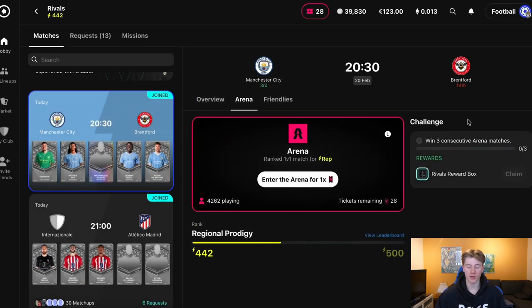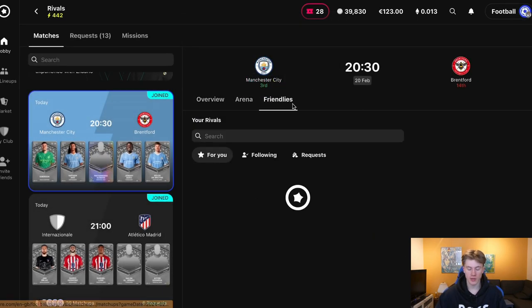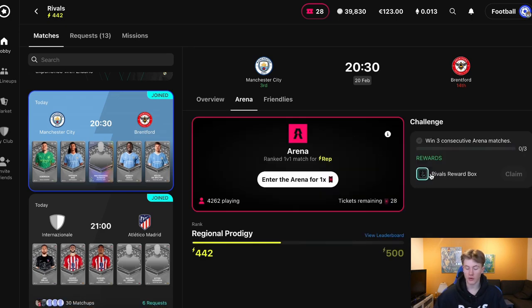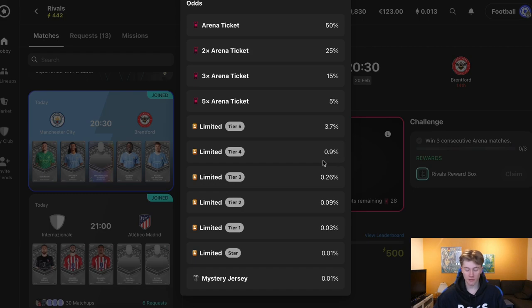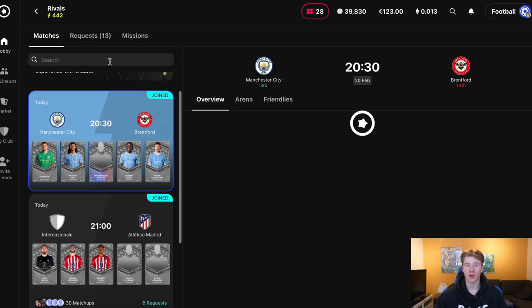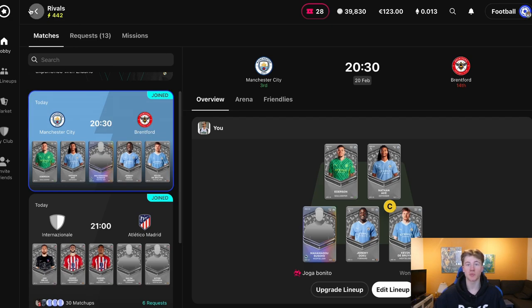To win something in Rivals, there are reward boxes. If you win three consecutive arena matches, you will be able to win Rivals reward boxes. Keep in mind: the first thing you need to do is go on friendlies and add random people. When you've won one friendly, you'll be able to get five arena tickets and start playing arena, where you need three consecutive wins for a possibility to win limited cards worth real money and also a mystery jersey. I've made a video specifically about Sorare Rivals if you want more detail on that.